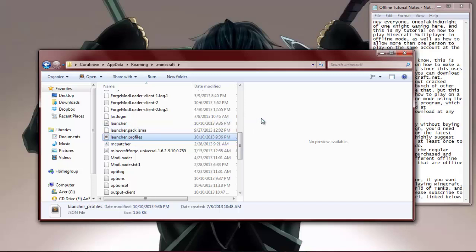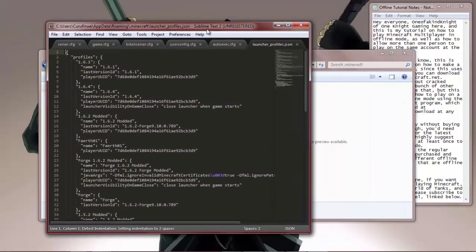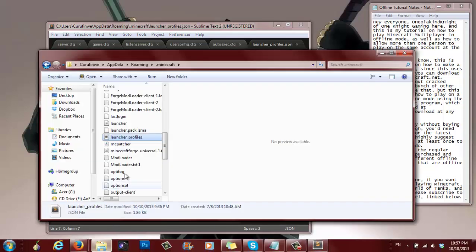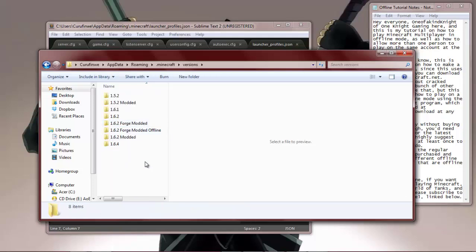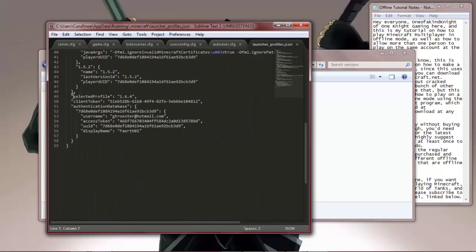What we're looking for is a folder called launcher files. If I click that, I don't actually have Notepad++ but I do have Sublime Text 2, which gets the job done. This folder will show all of the different profiles I have in my versions folder. We're looking for something way at the bottom — the selected profile, which is currently 1.6.4 — and there's a little field at the bottom called display name, which is my current name.